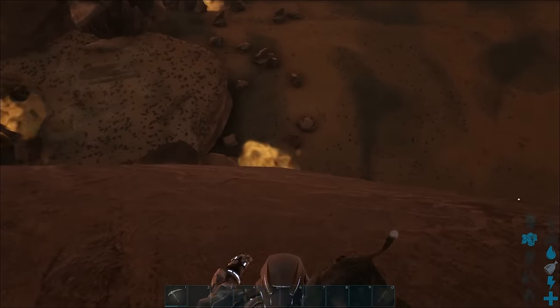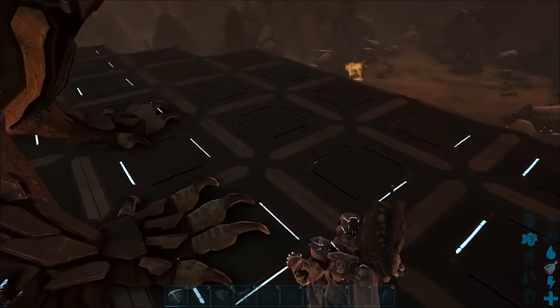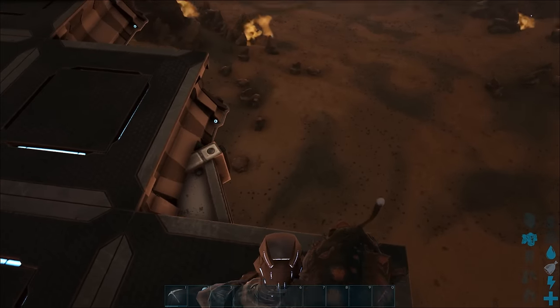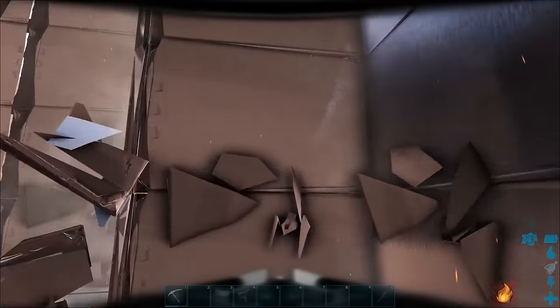So for my next test, instead of building on the ground, I decided to build on a horizontal spire. I built a cliff platform at the end, then covered it in foundations. It's at about the same height as the other base, but I was hoping the spire didn't have a destructive fire effect on it. I built the walls up, but when it turned daytime some of them started to get damaged.